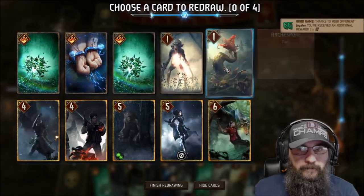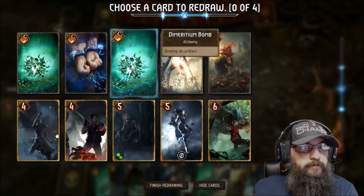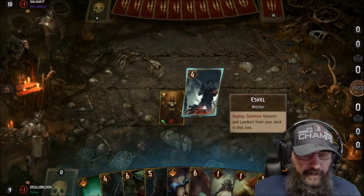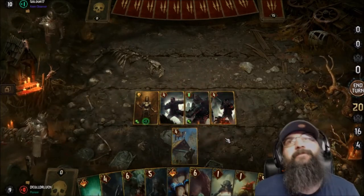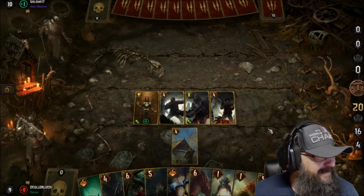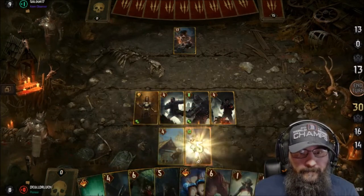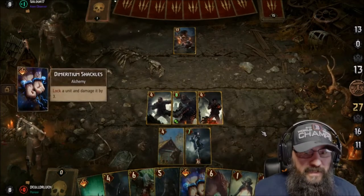Alright, double artifacting — it's Aridin. Not sure if I want to go there. Alright, this is fine. We play the witchers — sure, no problem. Buff up Vesemir. Oops, wrong thing.